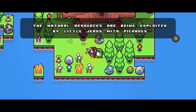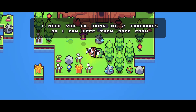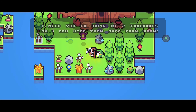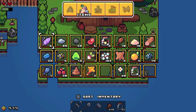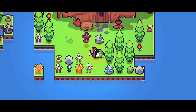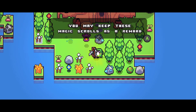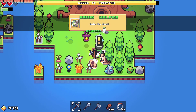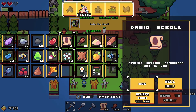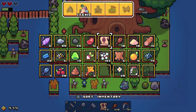The NPC says the natural resources are being exploited by little jerks with pickaxes. He needs us to bring two torch bugs to keep them safe from harm. It just so happens we have two — didn't plan on giving them, but we can do that. He gives us magic scrolls in return, which sell for a lot though I'm not sure what they do.